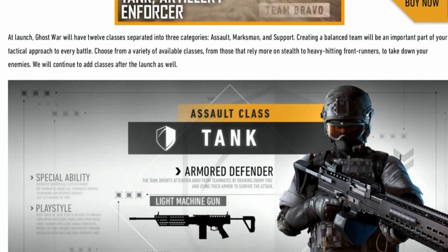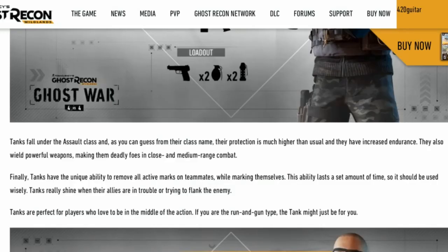The tank falls under the assault class. Their protection is much higher than usual, they have increased endurance, and they wield powerful weapons making them deadly in close and medium range combat. Tanks have the unique ability to remove all active marks on teammates while marking themselves. Tanks shine when allies are in trouble trying to flank the enemy — perfect for players who love to be in the middle of the action.